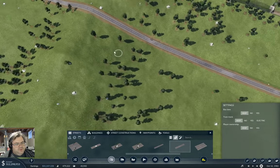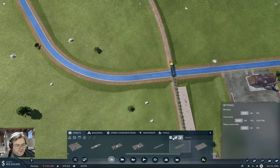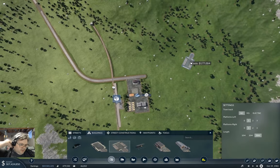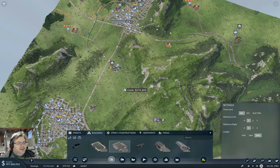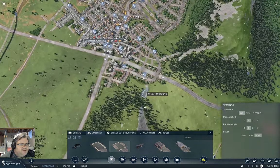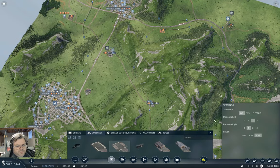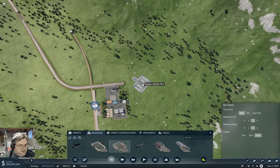Good. Now over here I need a station. First thing I need to do is place that, then I need one of these — we'll make it 30 meters. I'll use trucks for deliveries, probably, so I'll make this four platforms and just put it on the end of the road.